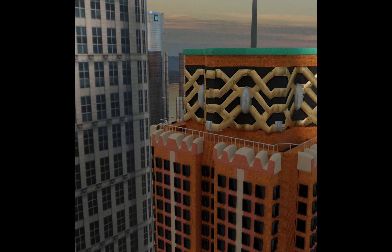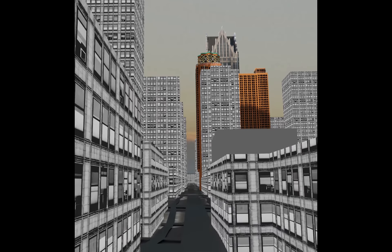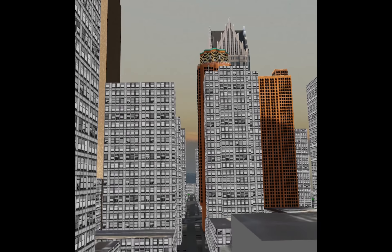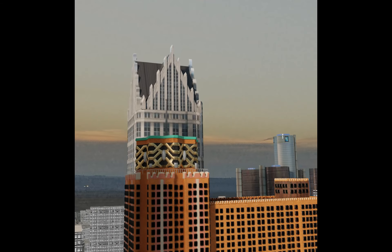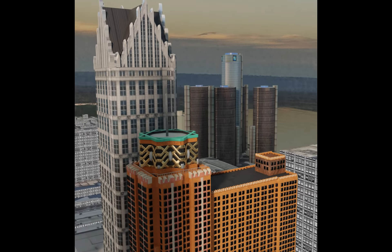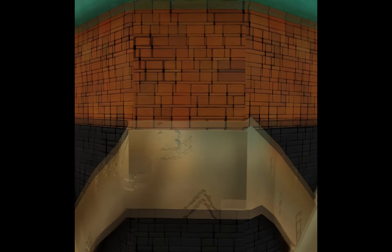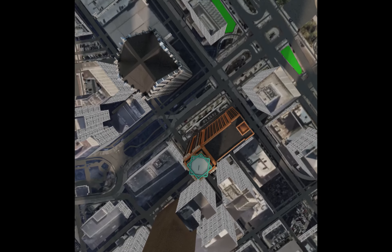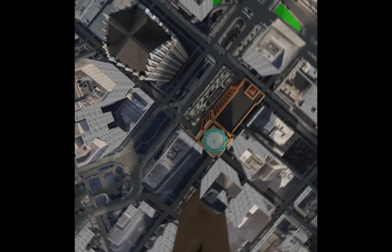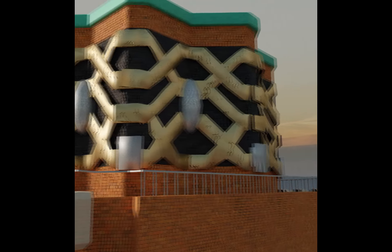The next building I did was the Guardian Building, and with this one I actually tried to round out some of the features on the building, and instead of just placing standard textures, I used materials and procedural bricks in order to make it look more realistic. I spent a decent amount of time on the Guardian Building — this band is actually gold, and the bricks and all of that, this copper roof — I think it's copper at least — it's got this star on the roof and just all these other things that I had to do in order to make it look somewhat convincing.